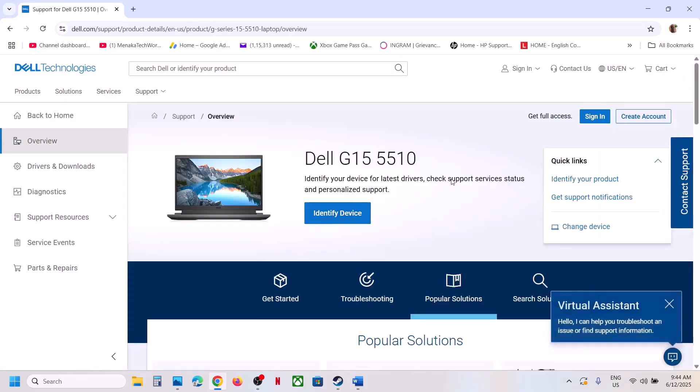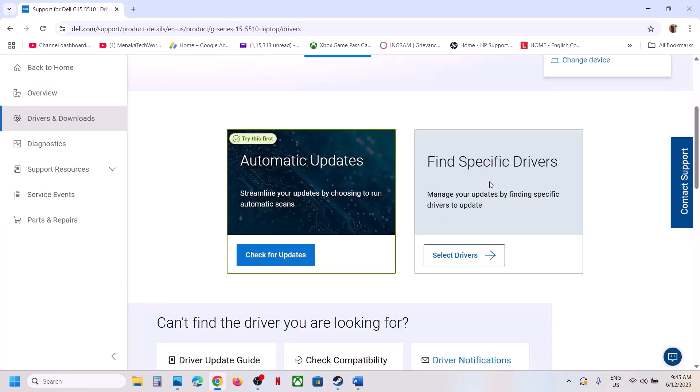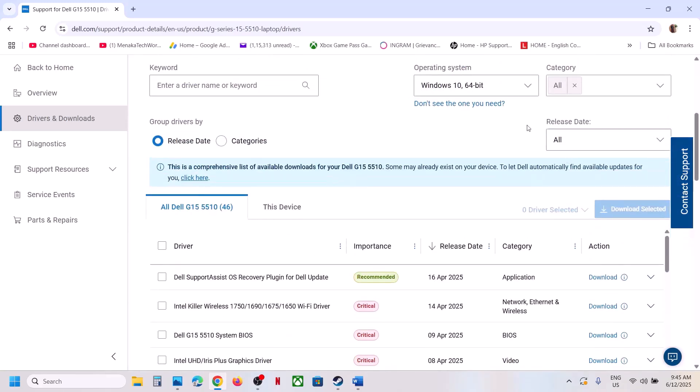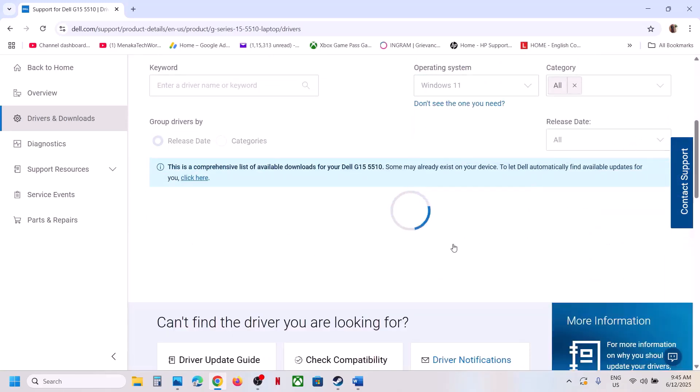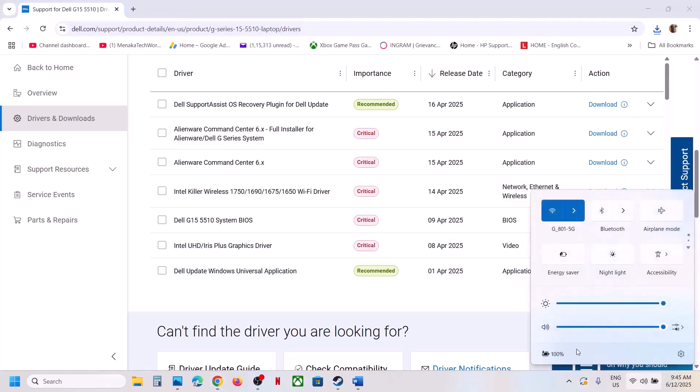On the manufacturer website, select your model number, make sure you select your computer, then find your model. Once found, go to Drivers and Downloads, find the BIOS update, select the right operating system, download the BIOS file, and then run that file to install the BIOS.